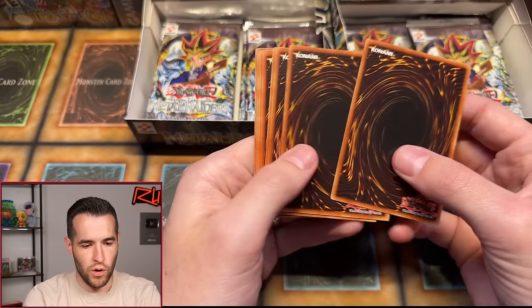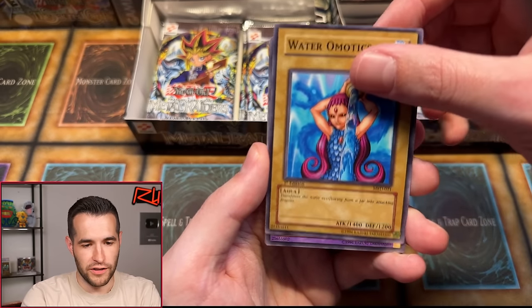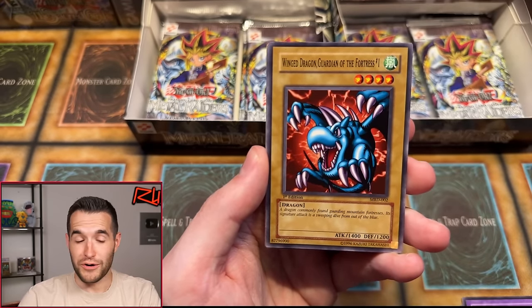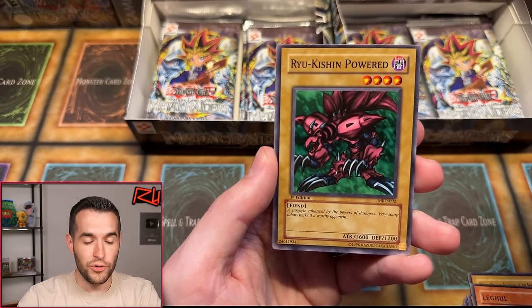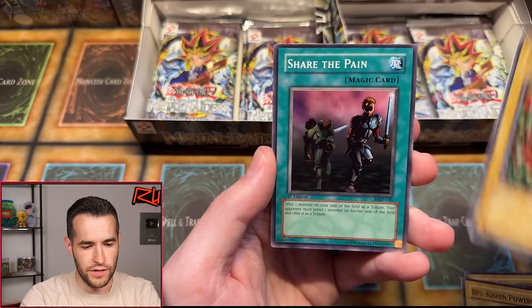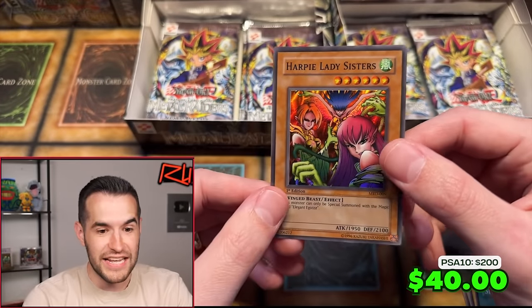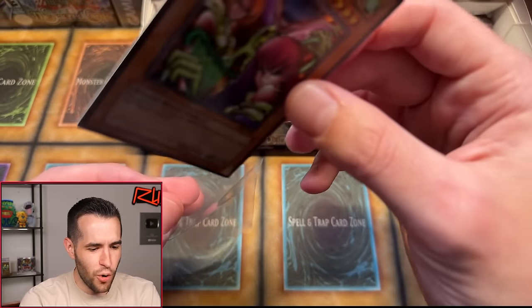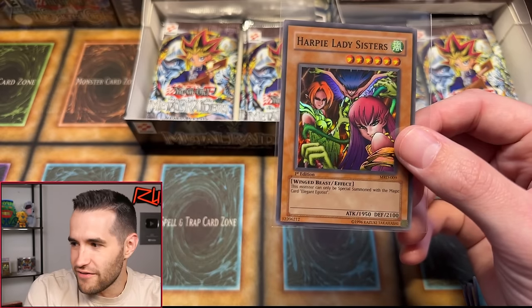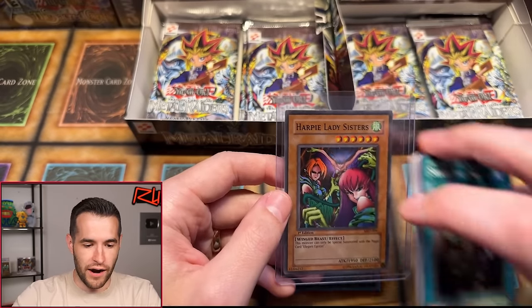First time here, let's get some good luck — first timers always have great luck. Water Remotics, Bickery Box, Winged Dragon Guardian of the Fortress — amazing common, great start — Ground Attacker Bugroth, Leogun, Ryukishin Empowered, Mystic Horseman, Share the Pain. And Harpy Lady Sisters — Super Rare! How many Supers are we going to get in here? We've pulled so many Supers. First time here and he pulls a Super Rare Harpy Lady Sisters. Big time pulls — we are pulling stuff left and right.